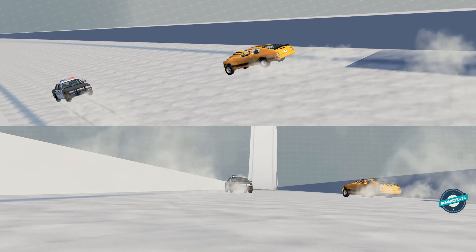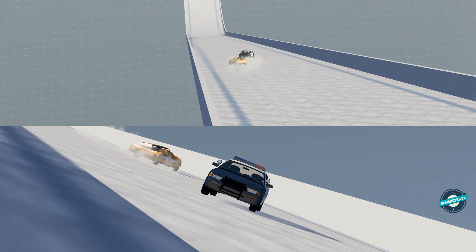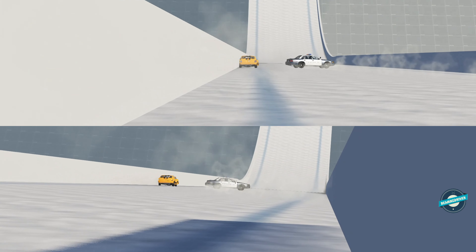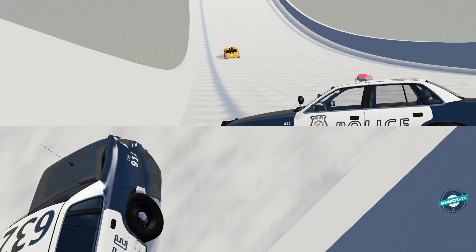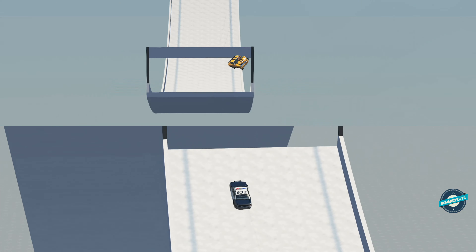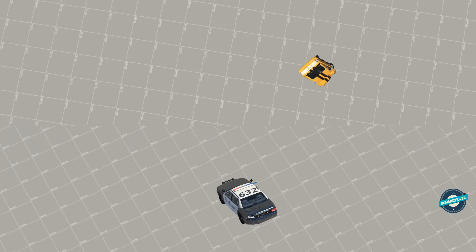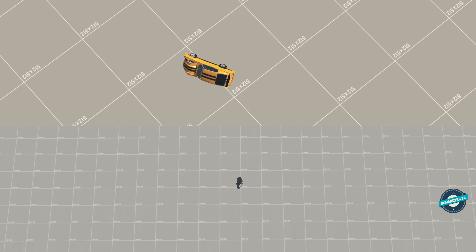There's the King Snake. Cars like that are pretty fun to drive. And there we go, it's cruising. The King Snake makes it — no problem. Cop car: fail. Oh wait, the King Snake didn't make it. I thought it did, but okay.